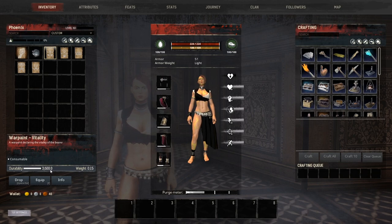Now before we go inside and I show you the recipes for these things and the feats you're going to need to unlock them, I want to talk to you about the durability. The durability doesn't actually equate to durability in the traditional sense — the durability for war paint is simply an amount of time.